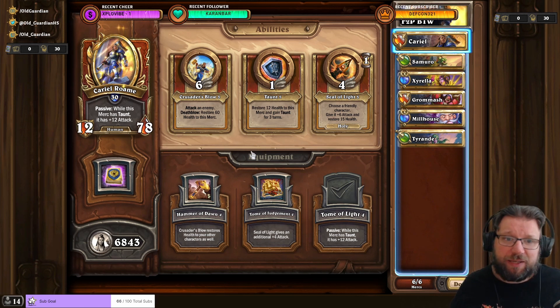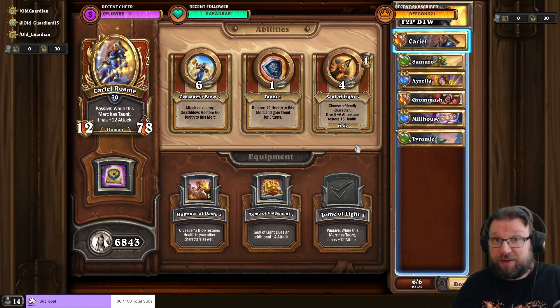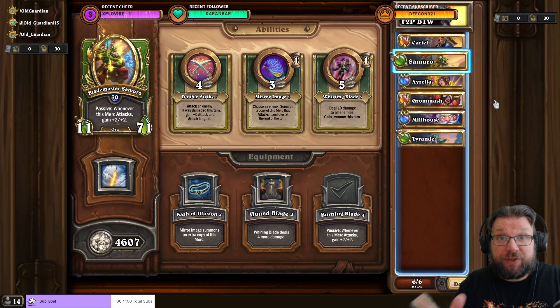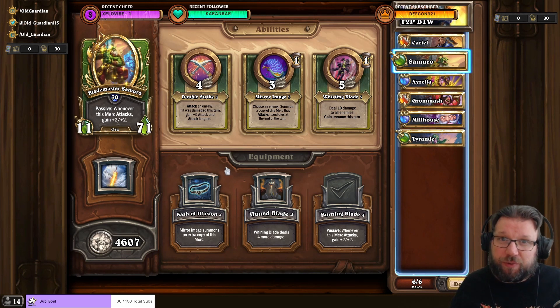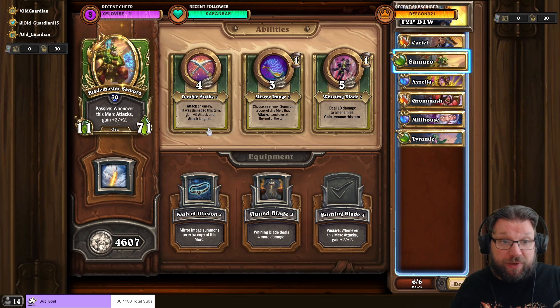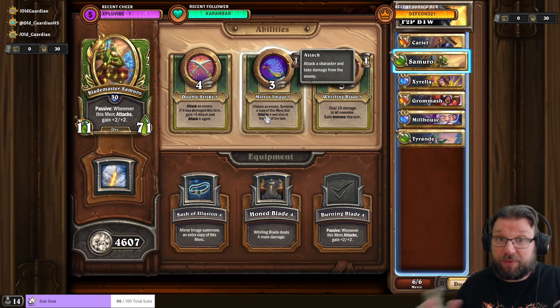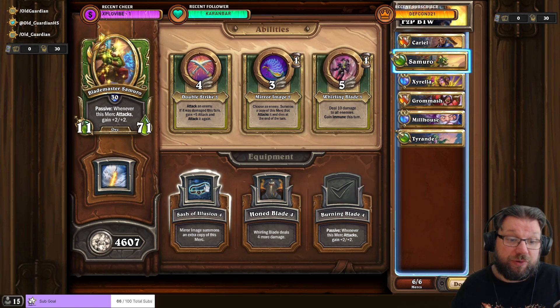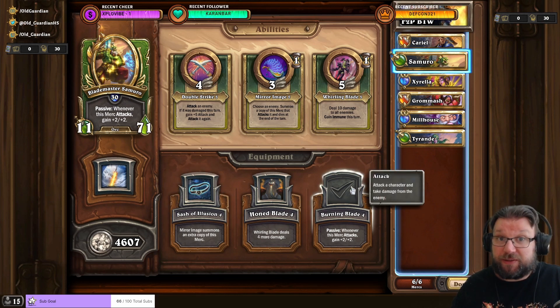Cariel is the tank of the team, mostly using her taunt ability. Once you have a maxed Cariel with Tome of Light, enemies attacking into Cariel take even more damage. Samuro is your main damage dealer — the main ability is Double Strike: attack an enemy, and if it was damaged this turn, gain more attack and attack it again. Prioritize upgrading Double Strike, and also improve Mirror Image to make it faster. For equipment, I prefer Burning Blade, though Sash of Illusion also works fine.